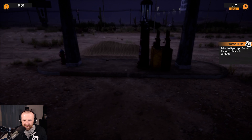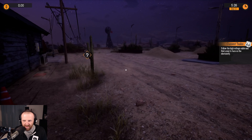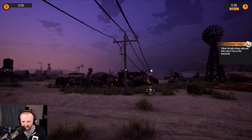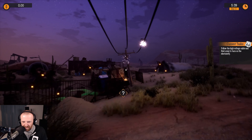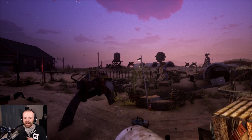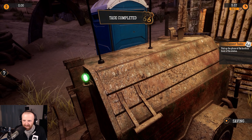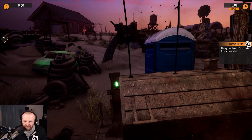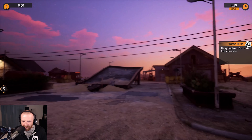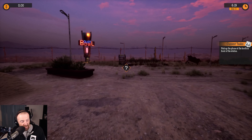As we continue here on our way — buy fuel. I need money first. 'Follow the high voltage cable and find a way to turn on electricity.' All right, we shall do that. The Dustball — well, we got lied to ladies and gentlemen, we got lied to! Interestingly enough, now that we actually have power on the line we don't have any sparks anymore — that is kind of funny.